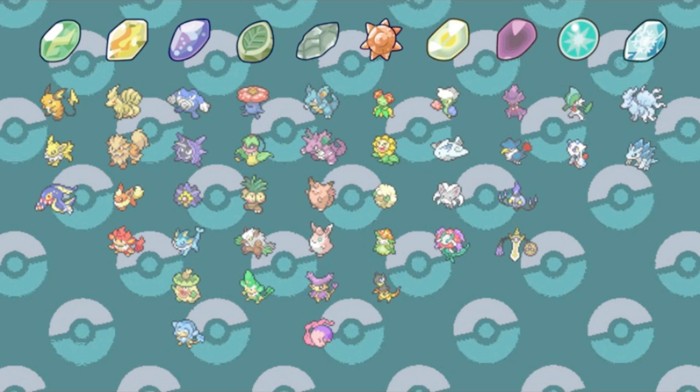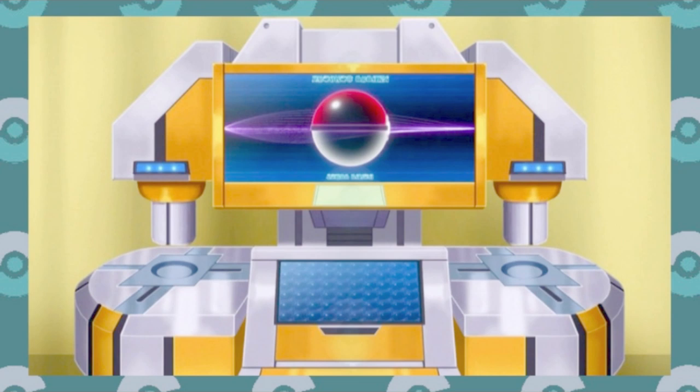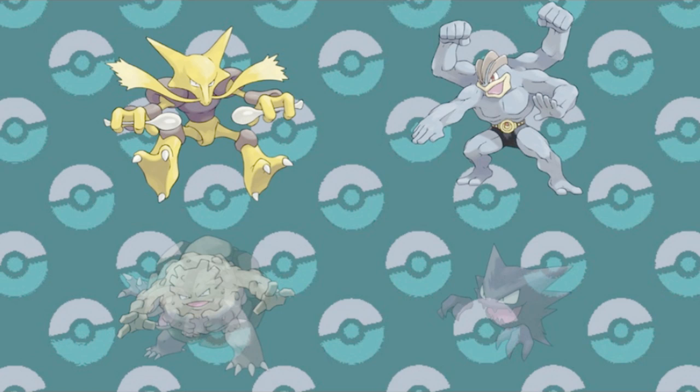The only other method of evolution from the first generation was trading. The science of why Pokémon spontaneously mutate upon moving to another trainer is a bit spotty, but it did provide us with some of the strongest Pokémon from Kanto — evolving Kadabra, Machoke, Graveler, and Haunter, and also the Alolan form of the Graveler line. Later Pokémon to be included in this are Boldore, Gurrdurr, Pumpkaboo, and Phantump.